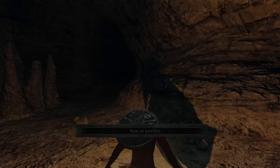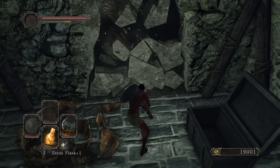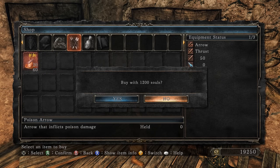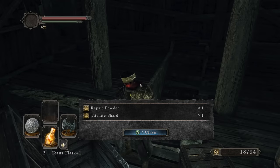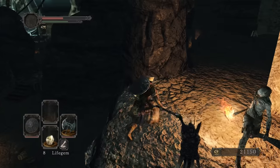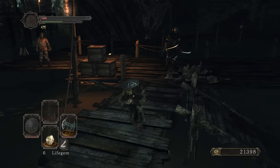I'll pick up a Fragment Branch of Yore, which I can use to get to the Shaded Ruins. There's our Fragment Branch and of course a lizard, so I'll get some shards to reinforce this halberd a little. I'm getting poison arrows ready for the invader in the Iron King DLC and the Ivory DLC.